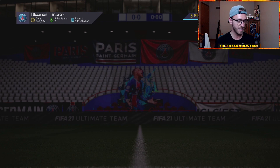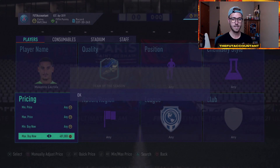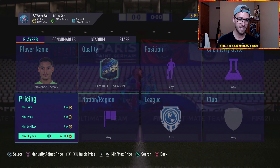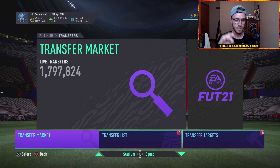Watch out for your center backs as well — center backs were hurt on the market this week because even though not a lot of people seem to be doing the Joe Gomez SBC. Cards like this Lacroix are very rare and are going to go up with rewards next week because of the French nationality links and people still running guys like Mbappe. So if this guy's in the low 400s on PlayStation, I might get interested. I know we have the Kimpembe card, but those Bundesliga links and French nationality — there are a lot of cards like that with French links that are going to be very useful for hybrids later this week.